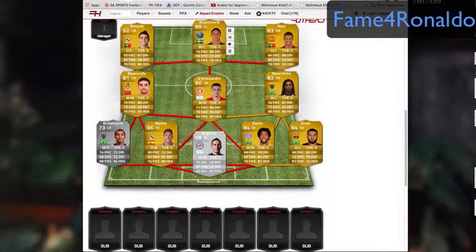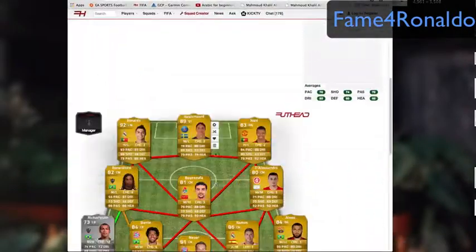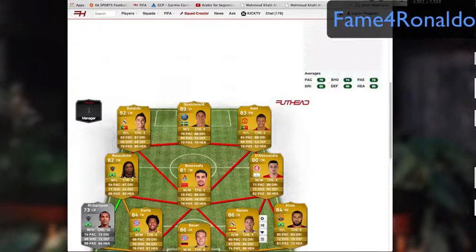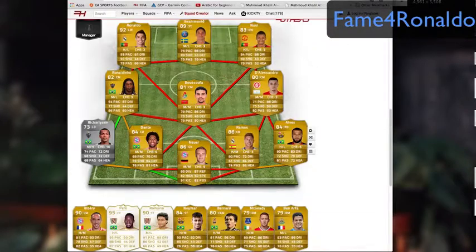In the left wing of course Cristiano Ronaldo, and this is the most skillful team on FIFA 14. You could also add Legends — we are on Xbox — Pelé and Romário, Neymar of course, Bernard, Ben Arfa and Ribery. Thank you for watching my video, and I hope you liked it very much.